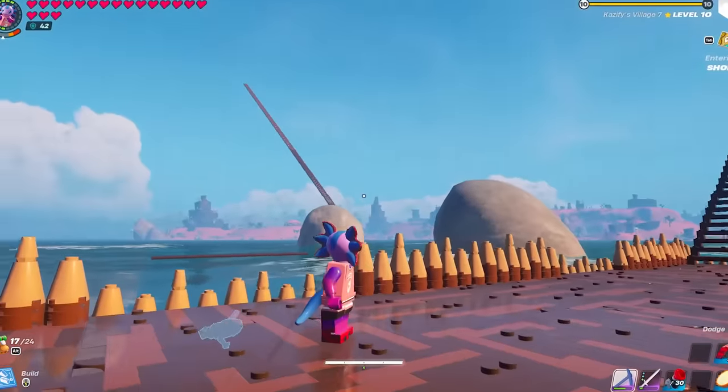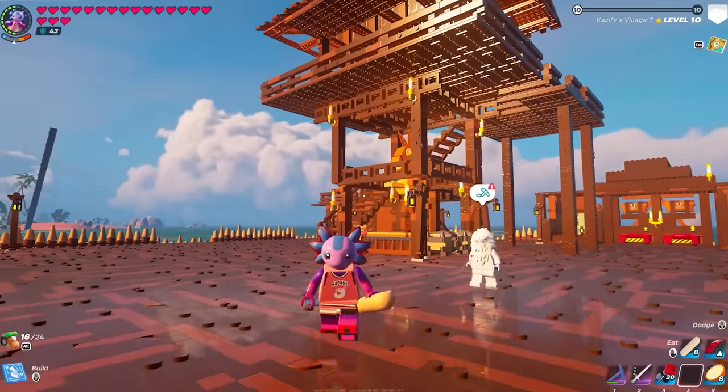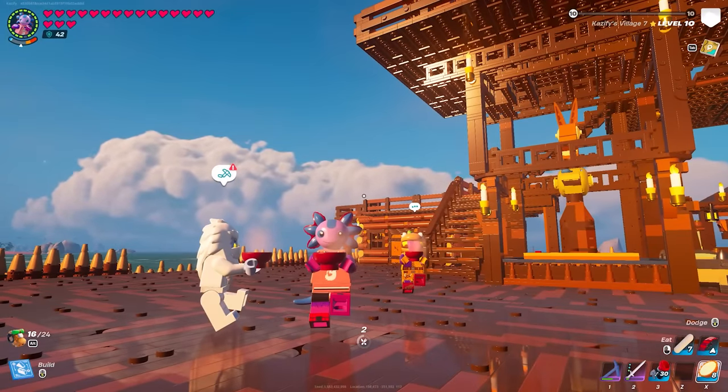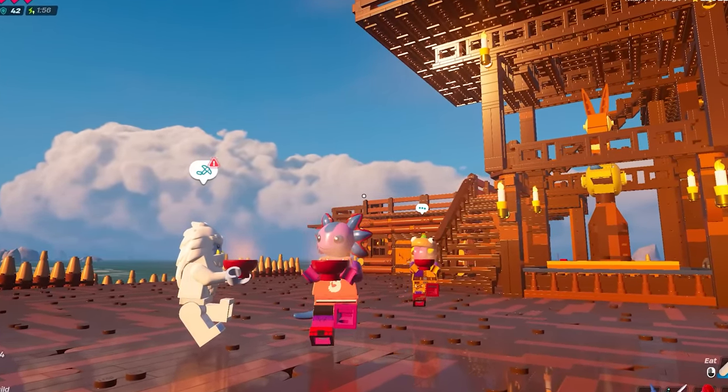Welcome back. Today we are going to be building a pirate ship to go along with our ocean village base. It's pretty lonely out here in the middle of the sea, so I think that adding a pirate ship will help us feel a little bit more at home and also just add more to the surrounding area. That's exactly what we're going to do in today's episode of the daily survival series.